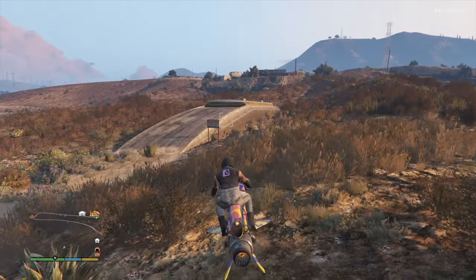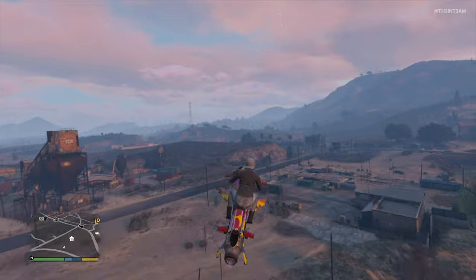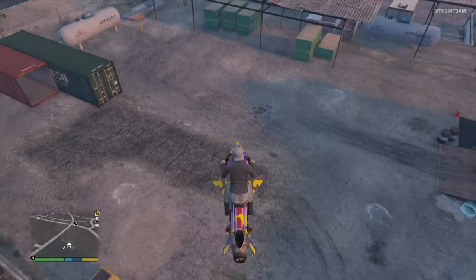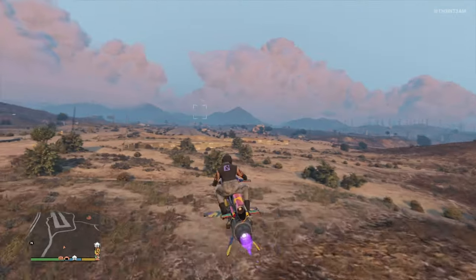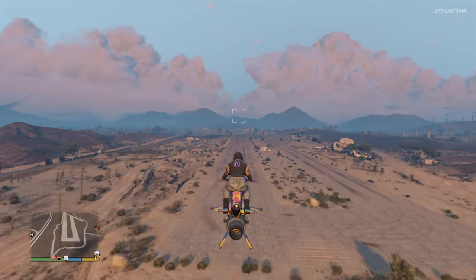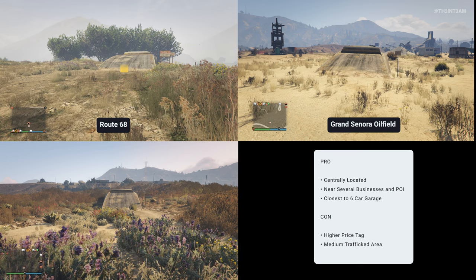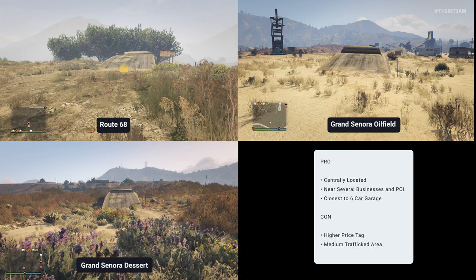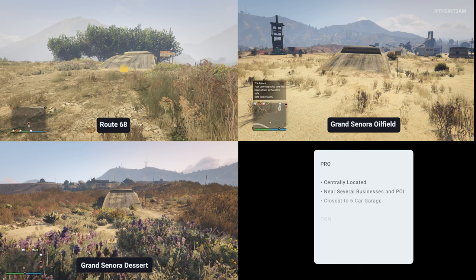There are a few things that make a couple of these bunkers stand out. The Route 68 Bunker is right across the street from the six-car garage mentioned earlier, which is pretty convenient as that's the only six-car garage in the area. The Grand Sonora Desert Bunker is right in front of the Sonora Desert Airfield and a couple seconds away from the Sonora Desert facility. So Route 68, Grand Sonora Oil Field, and Desert Bunkers are all centrally placed close to a lot of other businesses and points of interest, with the only six-car garage and the Grand Sonora Desert Airfield close by. However, they have a high price tag and are in a decently trafficked area, so if you like playing in public lobbies, you may want to stay away from these locations.